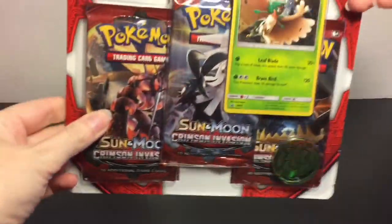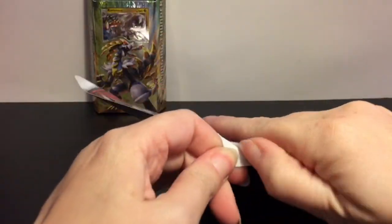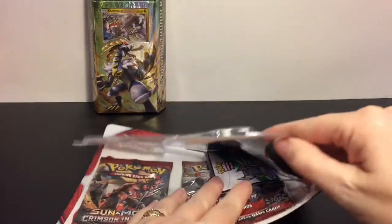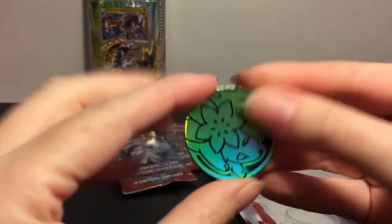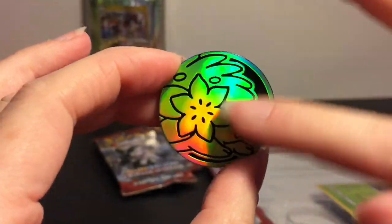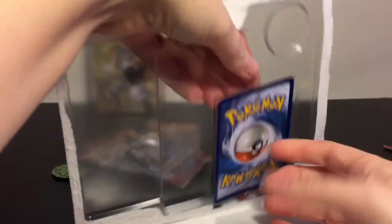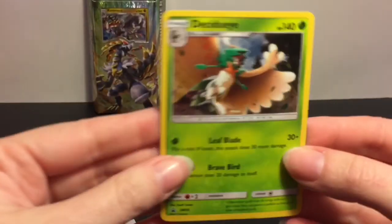First up, let's open the Decidueye promo pack. Here's a look at it — cool artwork on the back, 'Crimson Chaos across Alola,' very nice. This is my first time opening any Crimson Invasion packs. I was really excited to see the new theme decks. You get the three packs as well as the cute little coin — adorable little shaman with a cool rainbow kind of effect, more of a green design though.